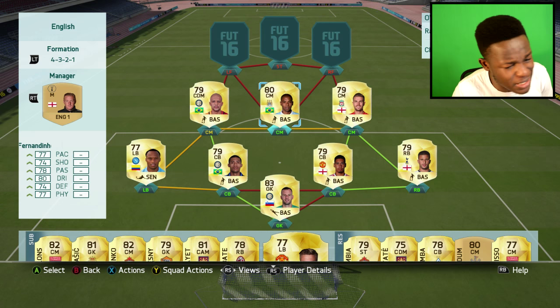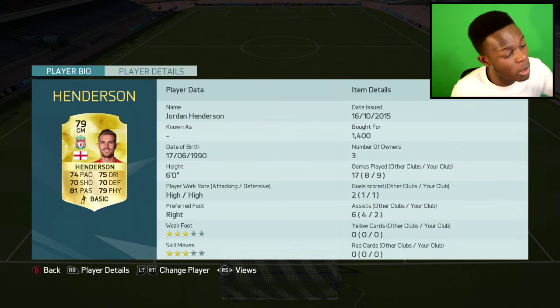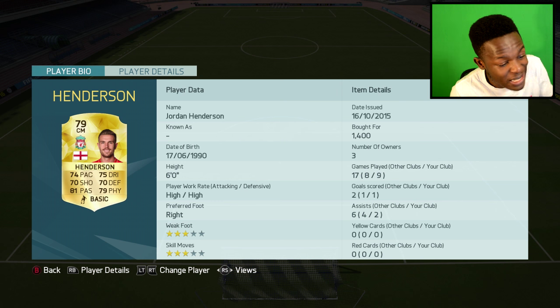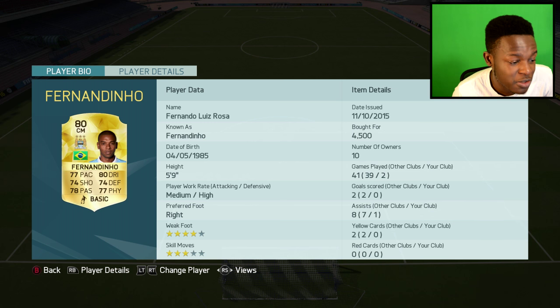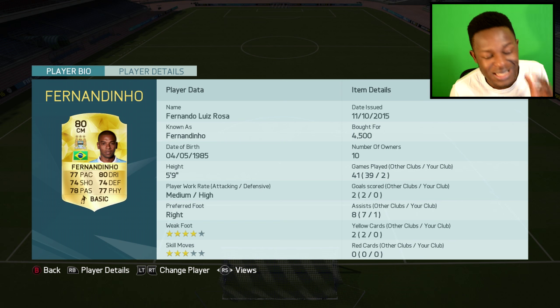In midfield we have Melo, Fernandinho, and Henderson — really effective midfielders. Starting with Henderson: 74 pace, 79 physical, 70 defending, 81 passing — a fairly balanced stat with nothing below 70. He's 6 foot and only cost me 1.4k coins. Fernandinho is quite costly at 4.5k — 77 pace, 80 dribbling, 77 physical. Once again, not a stat lower than 70. OP player, OP card.